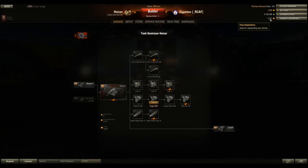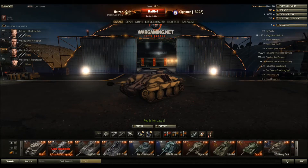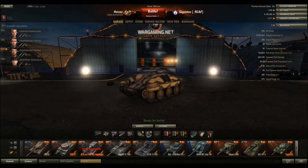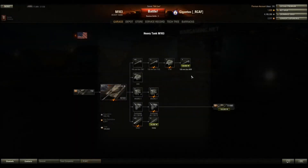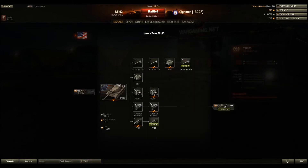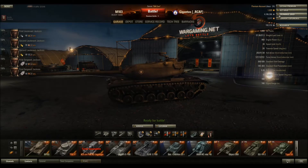You can use the free experience to research anything on any tank. So if I was doing work on — let's go to something I am doing work on. These are all the tanks I possess. I am grinding the M103, the tier 9 American heavy tank. So if I wanted to use my 2,300 free XP to research something, I could put it towards a gun or track I haven't unlocked, or put it straight to the tier 10. That is how you utilize your experience and your credits.